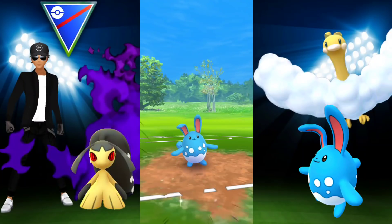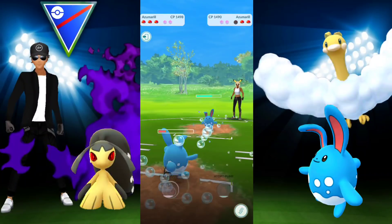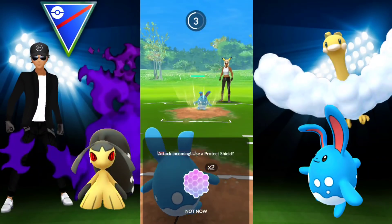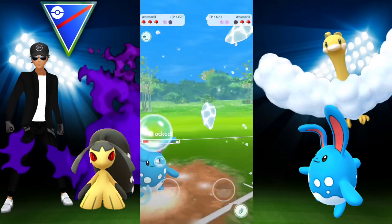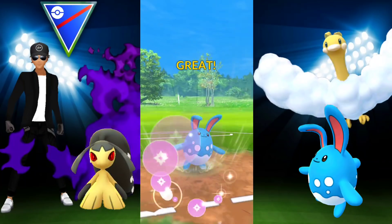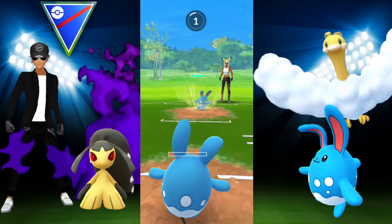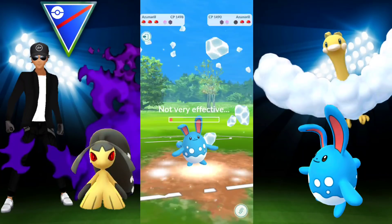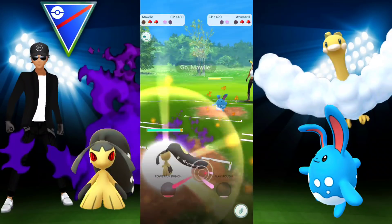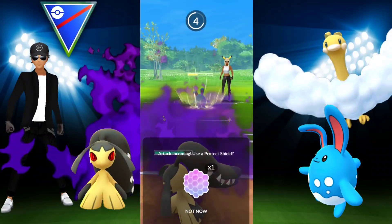They bring in their Azumarill — another tricky situation like we saw at the beginning. If they don't shield Hydro Pump on Melmetal, great — it goes down. But then they bring in Azumarill and my Azumarill, which is basically my counter to theirs, is already low. We have Altaria and Mawile in the back and have to figure out how to play this. We go in with Mawile, still have one shield, and decide to use it — we didn't want a repeat of getting one-shotted by Hydro Pump.